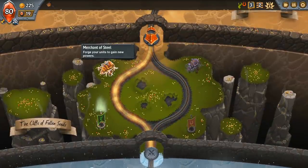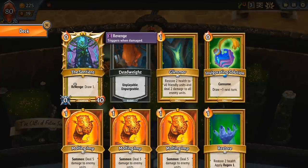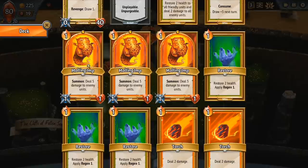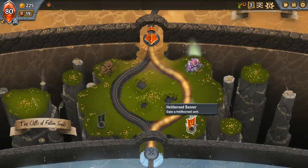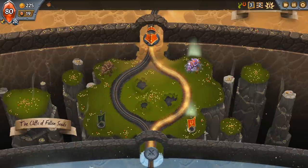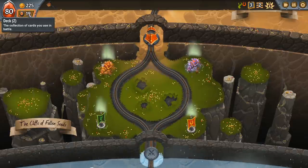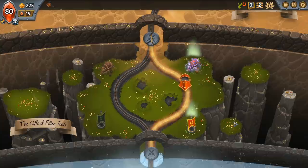I don't really have any creatures to upgrade so Merchants of Steel is not super useful for me — I can upgrade Molten Imps or Train Stewards, which we don't really want to do. We're going to go for the Hellhorned banner and try and find a high DPS creature. We could find a DPS creature here but we're more likely to find one in Hellhorned that we can stick behind our champion so it can do damage — you saw the Train Steward do it last turn.